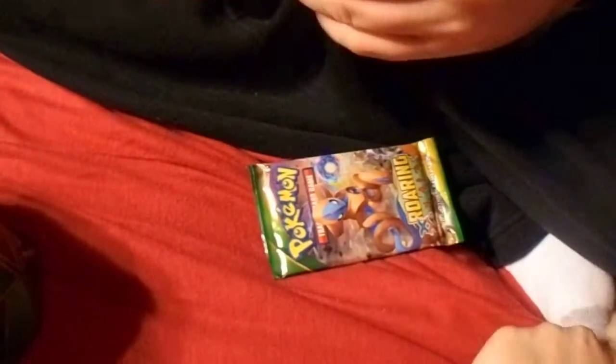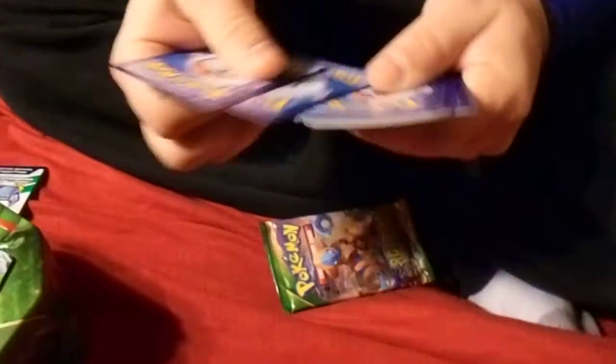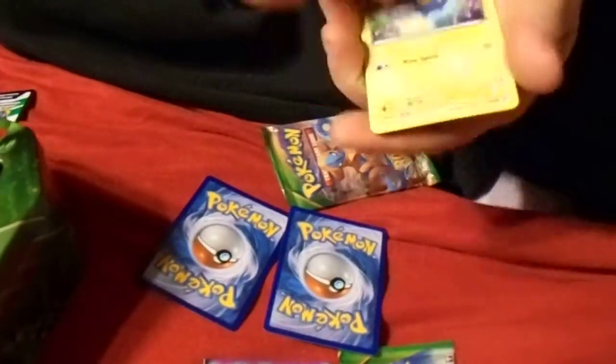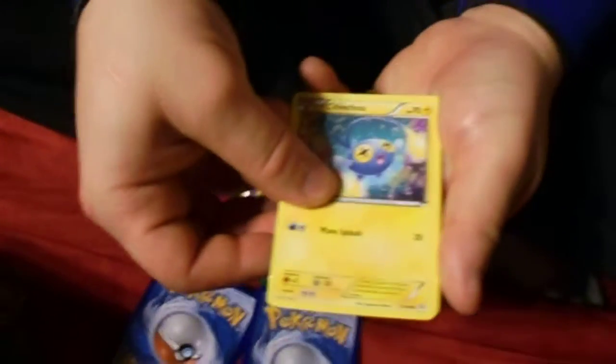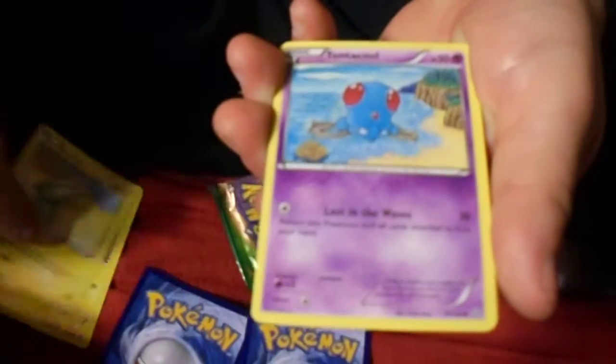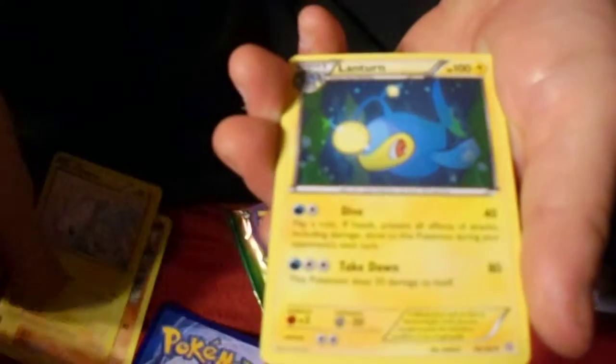Starting with Primal Clash — we got Chinchou, Electric, Tentacool, Rhyhorn, Tynamo, Lanturn, Lombre, and a Rare Candy. For the reverse, we got an Electros, which is a Rare — so that's really cool.